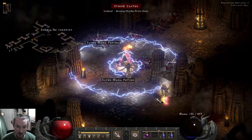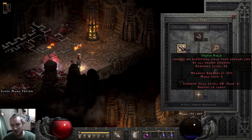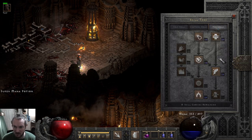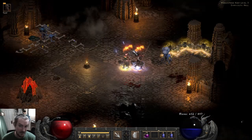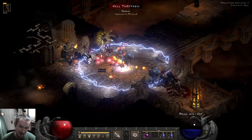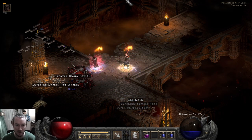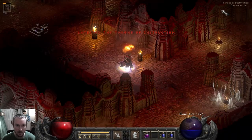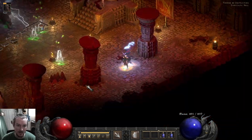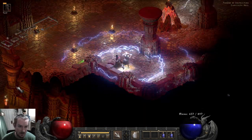If you want to be more in charge of the character yourself, maybe max out static field and go a little less into enchant, because we're not really hitting anything ourselves. We can sacrifice maybe a thousand fire damage on our mercenary in order to make ourselves more powerful with our own attacks. We'll also occasionally need potions on our mercenary, so we'll have to see how that goes.